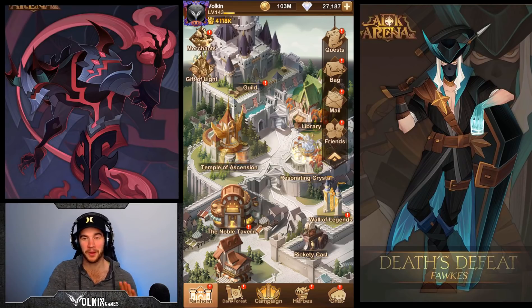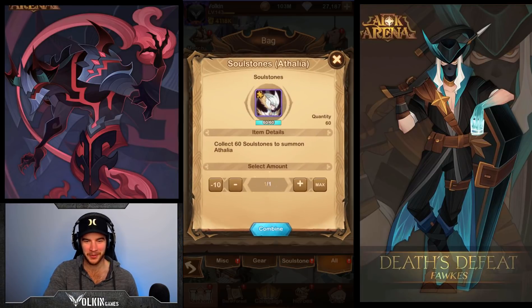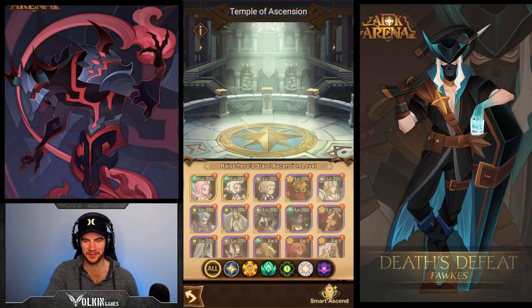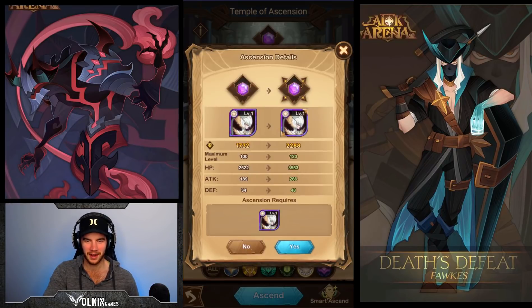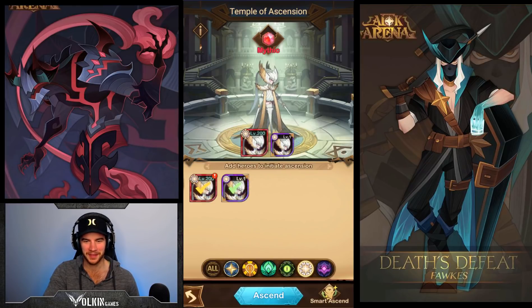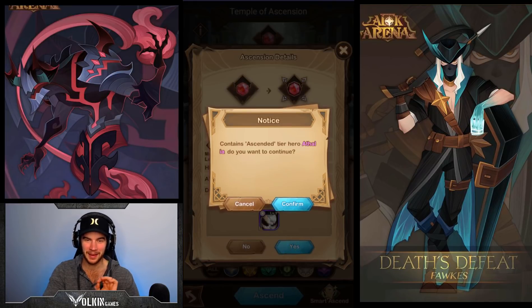First up, we're going to go over to the bag and collect that Athalia that I just bought, because I always forget to do this. So we've got that - perfect. Now we can go to the Temple of Ascension and over here we can ascend that, and then we can go to Mythic Plus. I cannot wait to get her to Ascended. It's going to be fantastic.